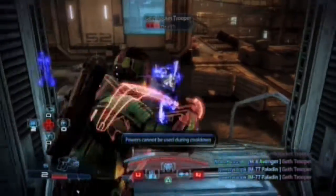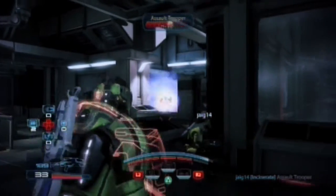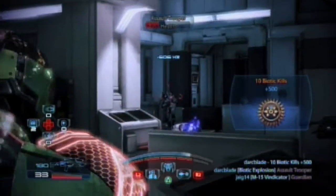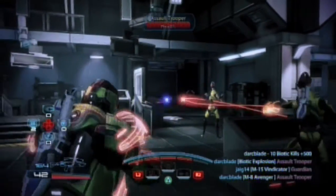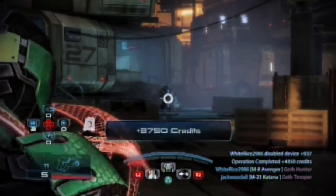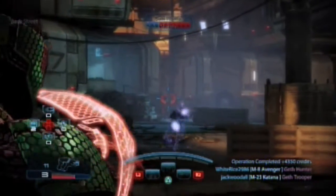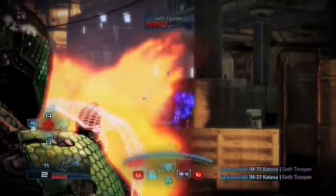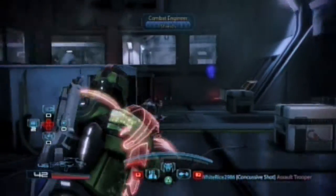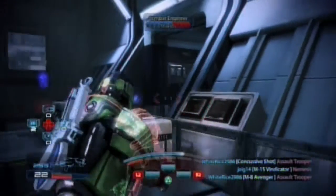The final ability the Human Sentinel has is Throw. This is basically a strong projectile that throws enemies away, knocking them to the ground. This can be handy as it does knock weaker opponents to the floor, giving you time to adjust your attack or plan your next move. It's also handy if you can get a target that can't fly and knock him clear off an edge. But what I feel Throw is designed for is to activate your biotic explosions. Once you've hit Warp against someone, stand back, send a Throw at them, and enjoy the fireworks.